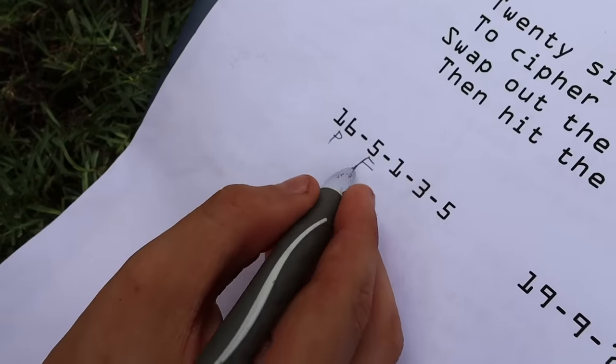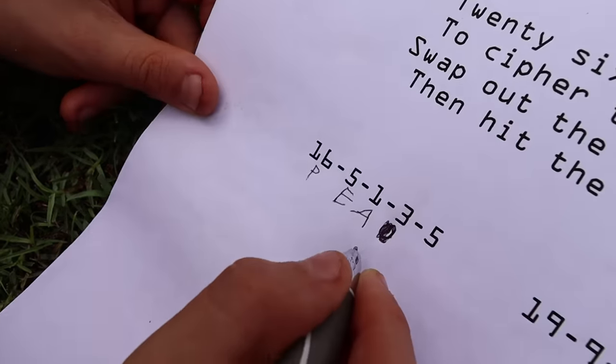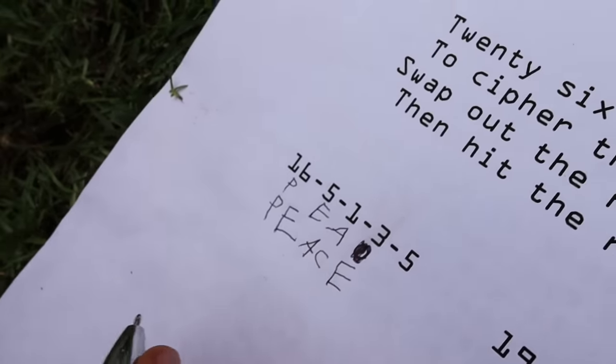The fifth letter of the alphabet is E. And the first letter is A. What's the third letter of the alphabet? C. And then T. The fifth letter again is E. What does that say? Peace.